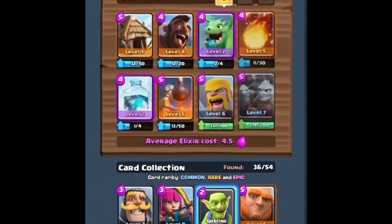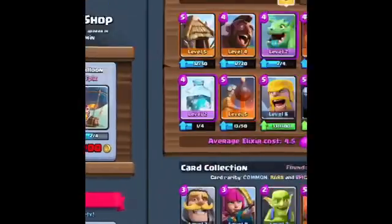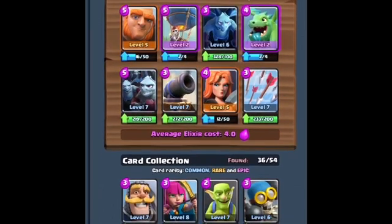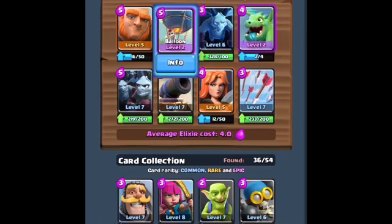But now this is like a random deck that I made. I have a Heart of Gems. I'm not gonna spend any money in this review. So these are my troops: Baby Dragon, Minions, Balloon, Giant.